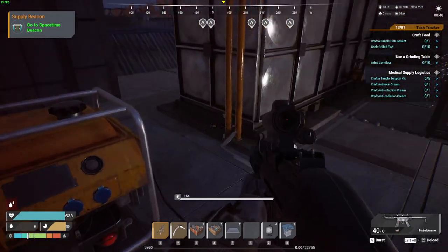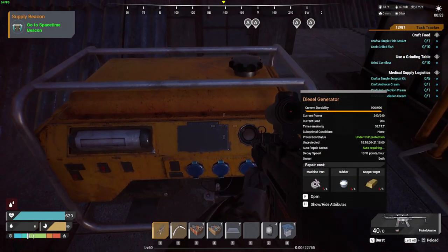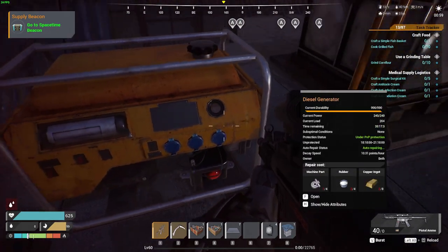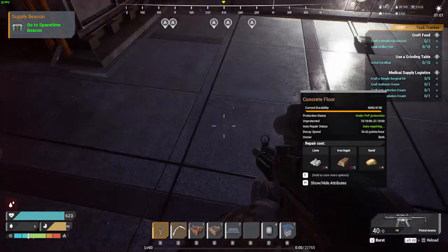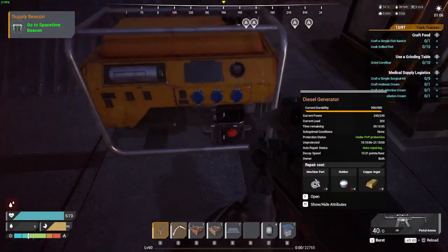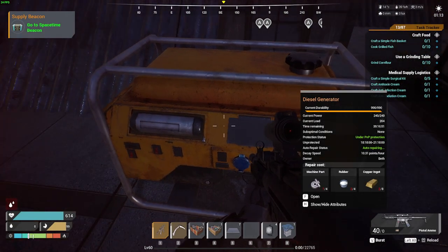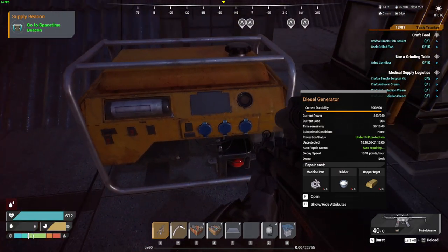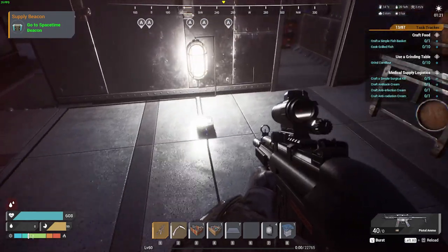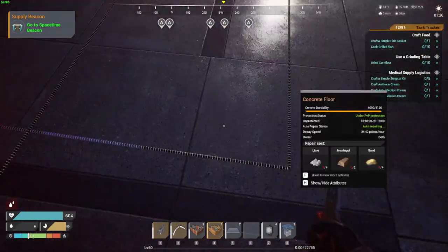The superstar of this game is probably the diesel generator. It's simple, you unlock it really early, and it gives you 240 units of stable power — let's call them waffles. It runs on about 100 to 200 gas a day, so it's pretty efficient.